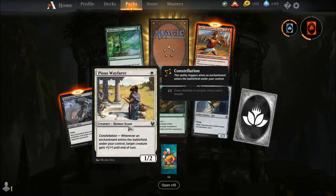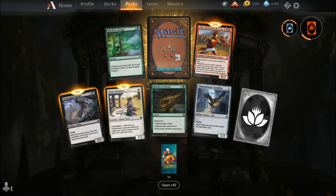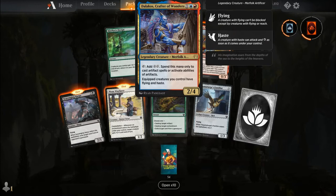Pious Wayfarer, Return to Nature, Tharmaturge's Familiar, common wildcard, Clothesis's Design, Annex Hardened in the Forge, and our rare is Delicose, Crafter of Wonders. For one, a blue and a red, you get a legendary creature Merfolk Artificer — it's a 2-4. You can tap it to add two colours, and that mana can only be spent to cast artifact spells or activate abilities of artifacts. Equipped creatures you control have Flying and Haste.